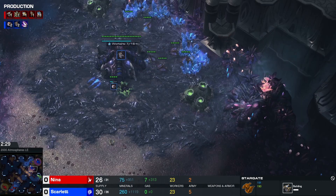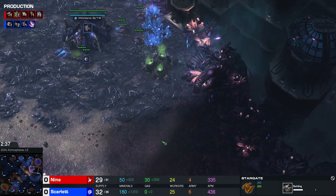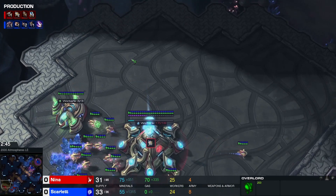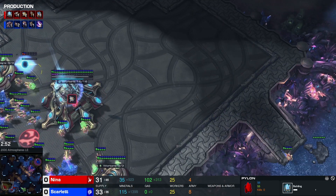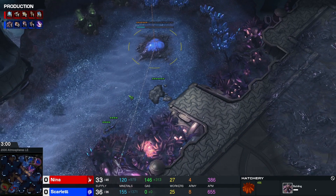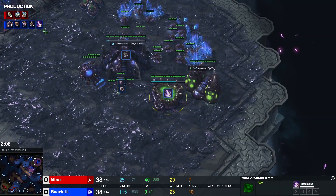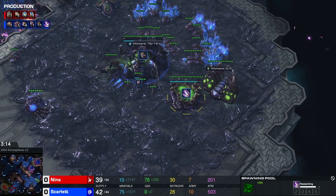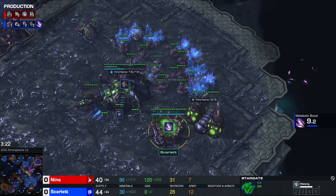Void rays are really, really strong, especially if you add some shield batteries. Nina could place a shield battery here. Both players are just adding more and more workers — same worker count for both. Scarlet continuing with her second expansion, as some zerglings move out. Speed is almost done. Nina now seeing a oracle coming out really soon. Let's see if Scarlet has some defenses — she has just one queen, so the oracle could be really deadly.